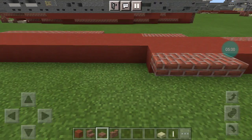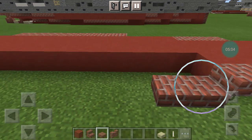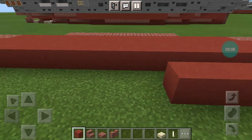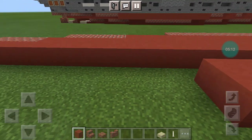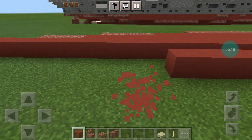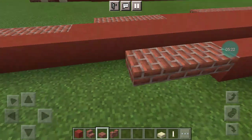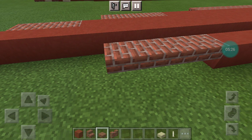You want 14 Red Terracotta blocks in a row, then 4 worktop slabs. And then 5 Red Terracotta on the inside, with 3 slabs, an end rod, and a smooth sandstone slab. In between you want 6 Red Terracotta, a brick stair, a smooth sandstone slab, and then 2 brick walls.